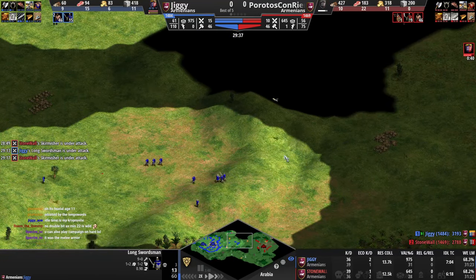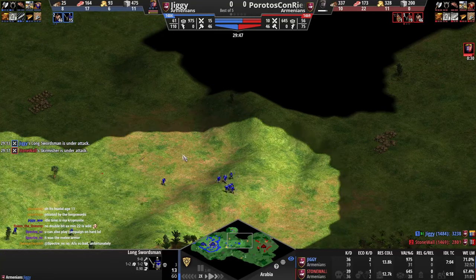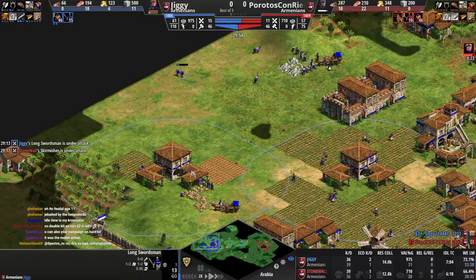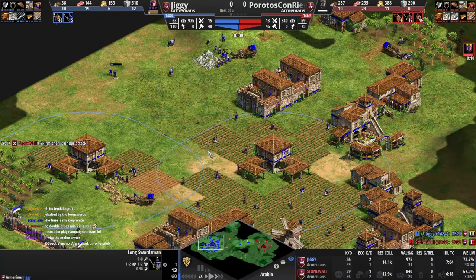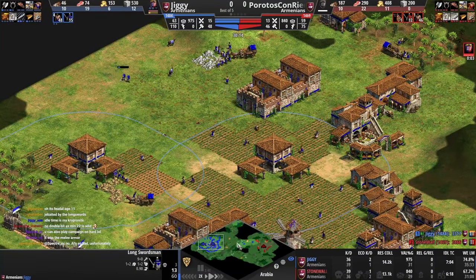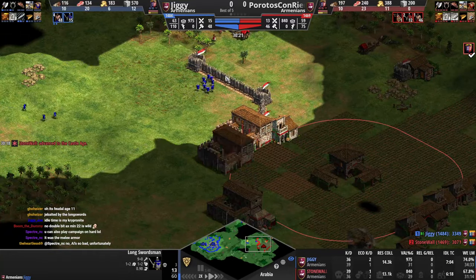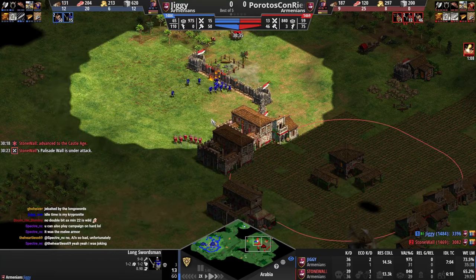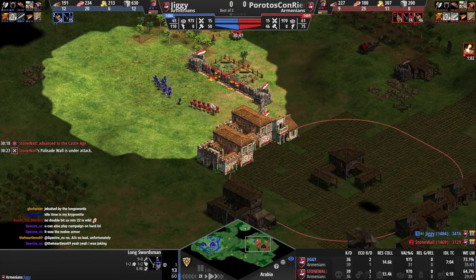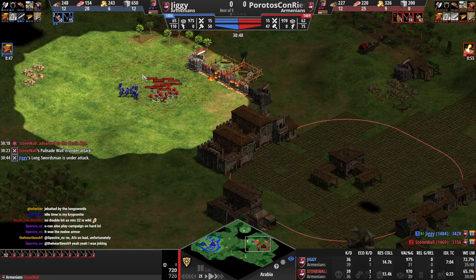I'm misremembering things now. No double bit axe. Red is kind of getting wrecked. You want to have double bow saw with this civ — pretty much 100% of the time you want bow saw because you just get crazy wood income.